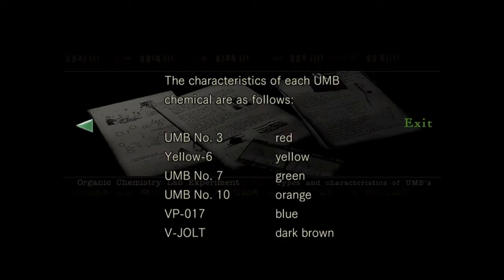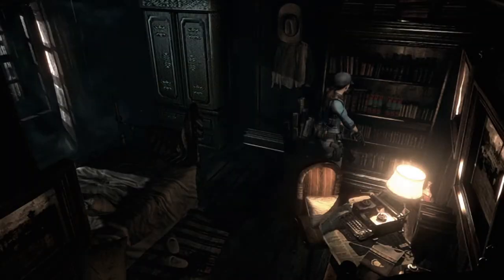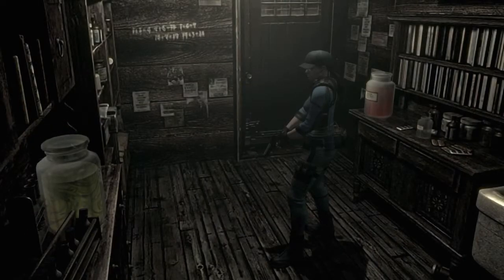The first bit of information you get about the V-Jolt is this note that was just shown on the screen. It'll basically tell you that you need to combine a bunch of chemicals in this chemical room together to create the V-Jolt chemical.